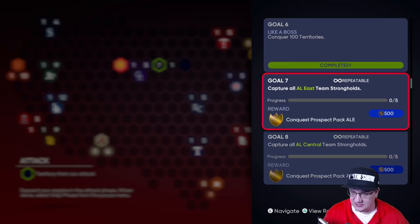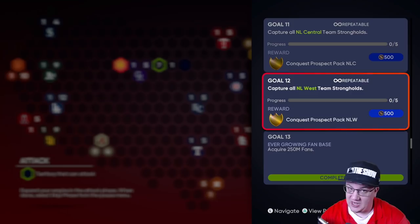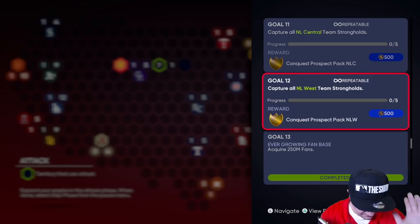Let's look at the goals — it says capture the AL East, AL Central, AL West team strongholds. This has a conquest reward: basically a choice pack where you pick a card. You can collect it for Kelnik if you want, but I think you're better off just selling these cards. They're going for about 8K to 9K a piece right now because of the new Kelnik collection. You could complete this map and in theory make 40,000 to 60,000 stubs.